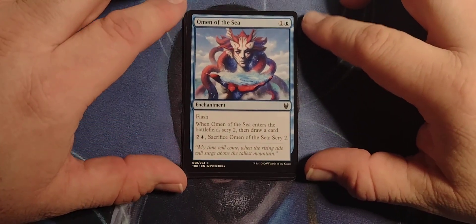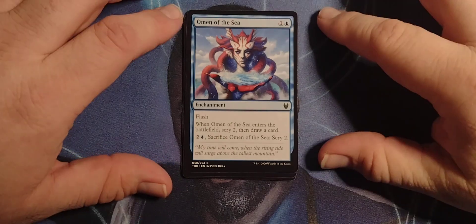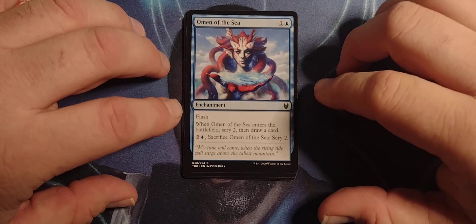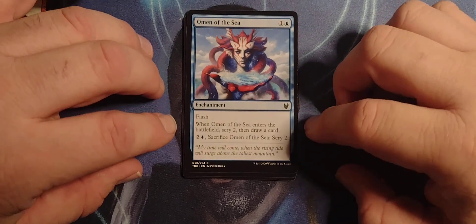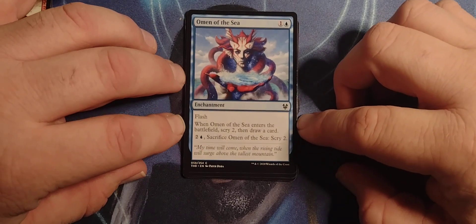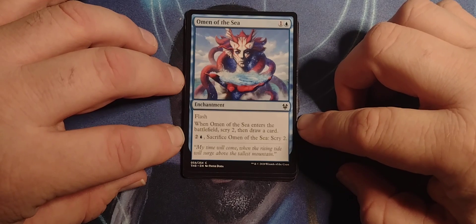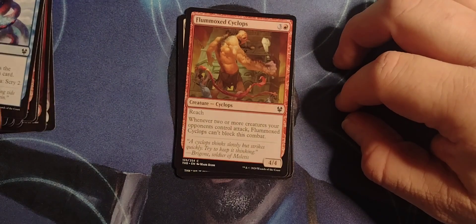Omen of the Sea — sorry, I got distracted by all the red — it's a 1-blue enchantment with flash. When Omen of the Sea enters the battlefield, scry 2, then draw a card. Pay 2 and a blue, sacrifice Omen of the Sea, scry 2. Not a bad deal.